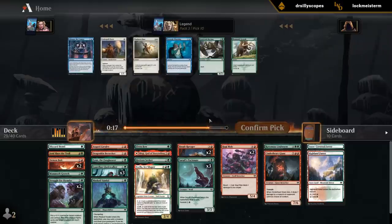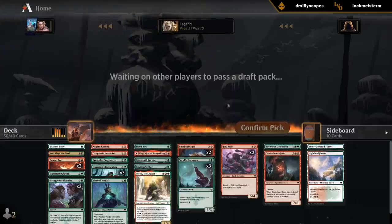We wheel the Recluse — so I don't have to feel bad about rare drafting. Although it's probably not going to make the final cut, if I had to guess.